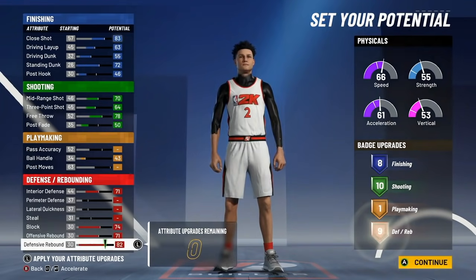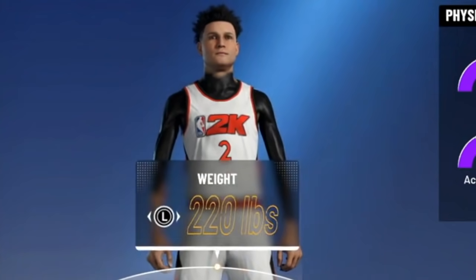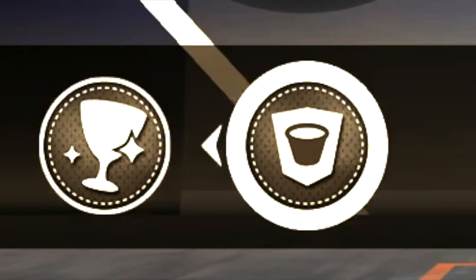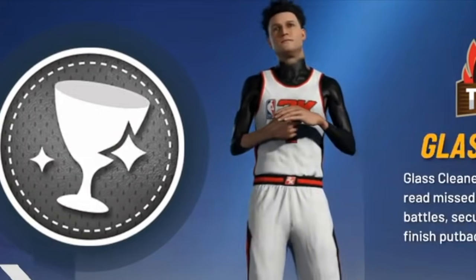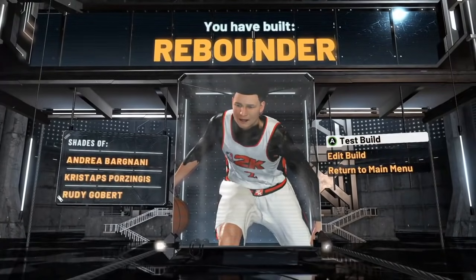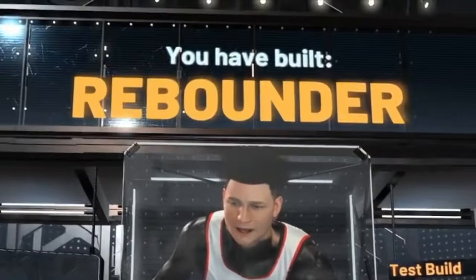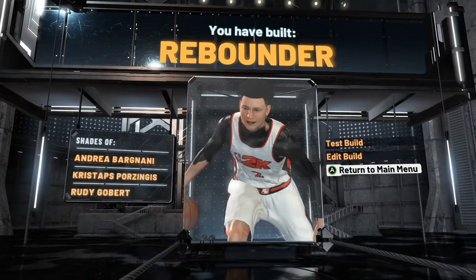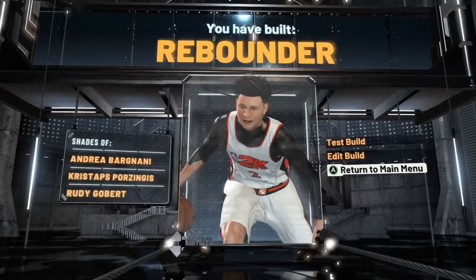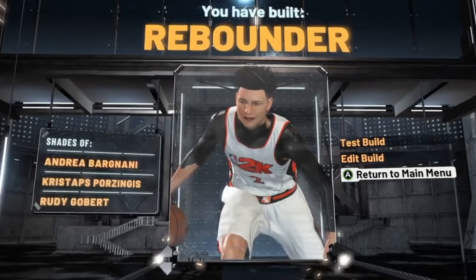We're going to max interior defense, max block, and max both offensive and defensive rebound. For height, go with 7'2" at 225 pounds with an 87 wingspan. I went with glass cleaner takeover because of the build name — and as you can see, we have built the Rebounder. You'll probably never see this build in the park because it's absolutely trash, but the next build is extremely rare and OP.